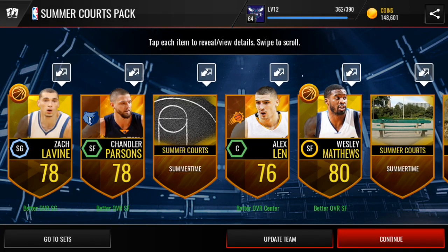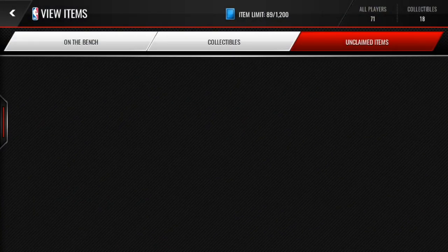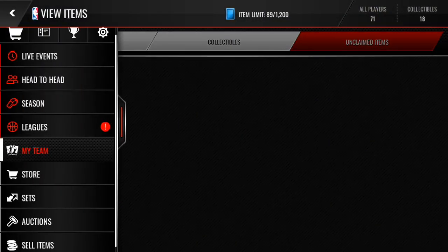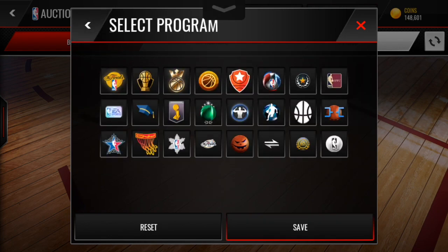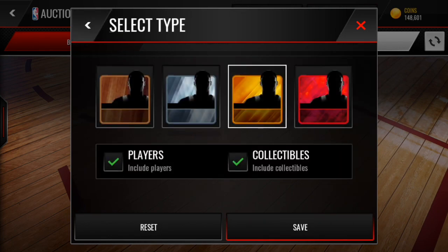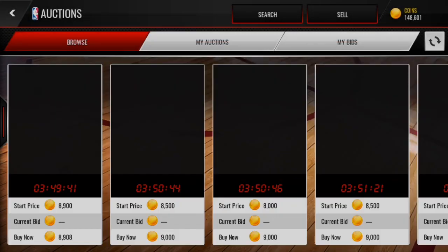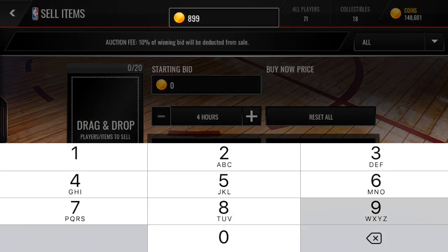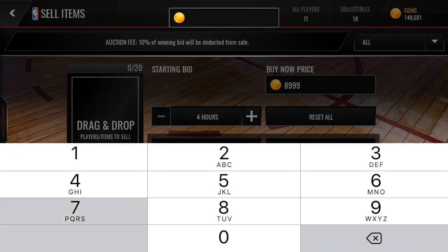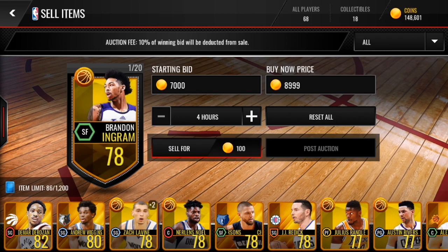Can we get an Elite though? 3, 2, 1 — no Elites, but we get two more gold players, three more Collectibles, and two Summer Quartz players. We're going to make one pickup during this video, but first I want to show you how easy it is to make coins off this promo. These gold Summer Quartz players sell for about 9,000 coins, so we can sell those and get coins ready to upgrade our next player.